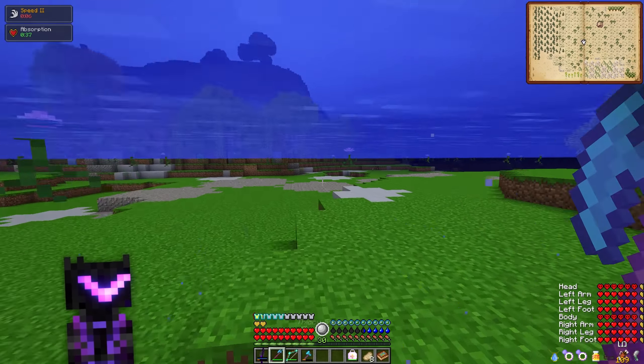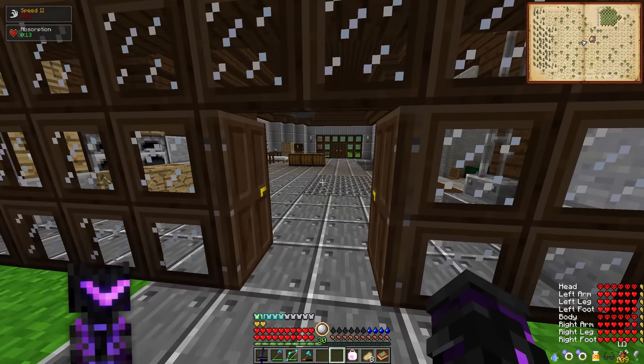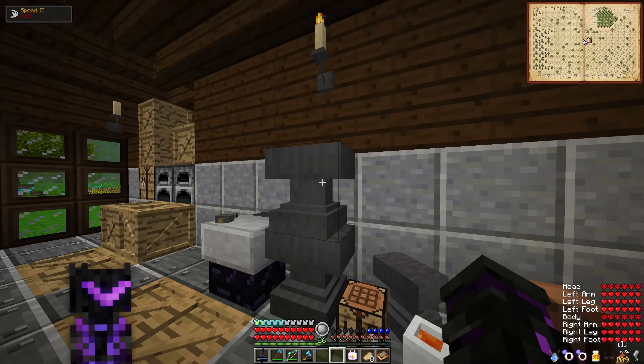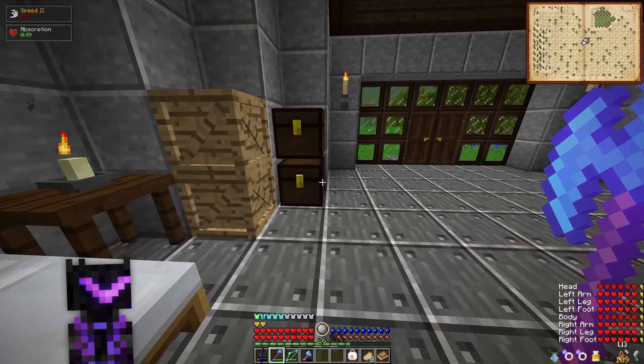That didn't work, let's see if we pick up a different one. There we go. An unbreaking would be good on this as well, but I'm saving my unbreaking — actually, maybe I should put unbreaking on it. Let's put that in there. Boom — Mega Healy Wheelies.